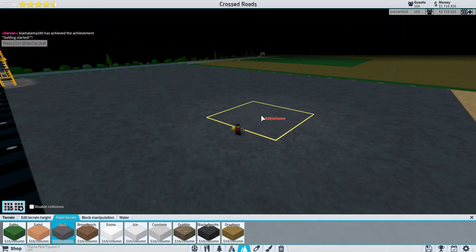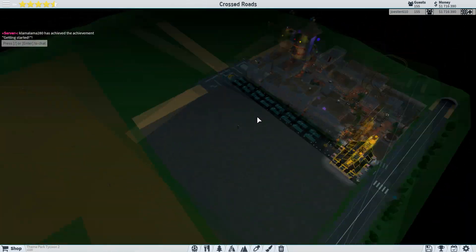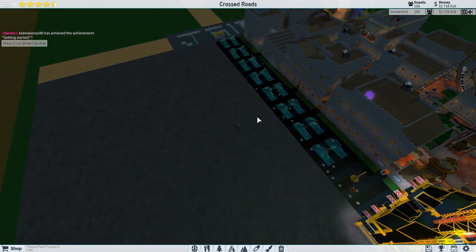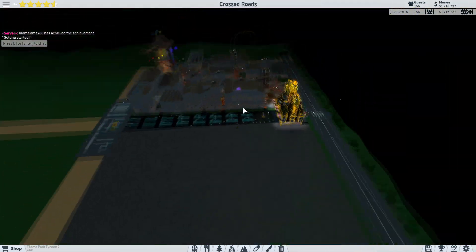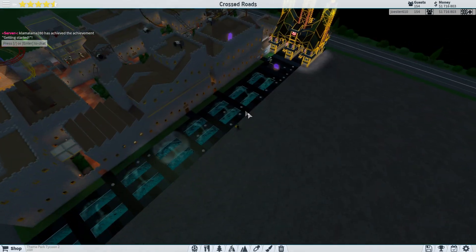We've got a nice area of stone now, so that's already a vast difference from what it was before. It's kind of looking weird now that we have this section. We've got to remember to keep this — maybe I should leave grass. I don't know.